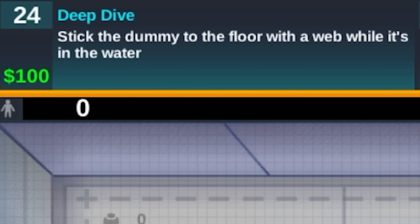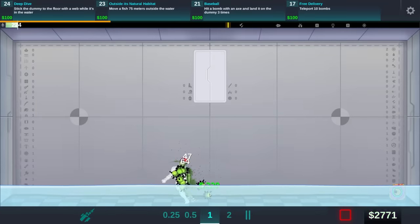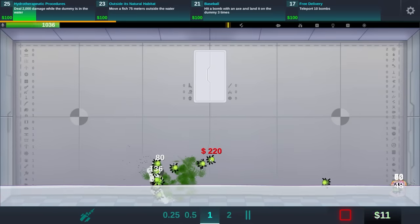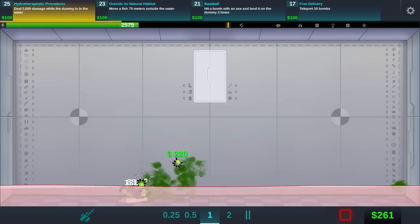Stick a dummy to the floor with a web while it's in water. Can I just do this and then raise the water level slightly? He looks stuck to the floor — yeah, that did it. Deal 2,000 damage while the dummy's in water. Don't mind if I do. The spiders just opened up that other package for me too. Good work, little guys.